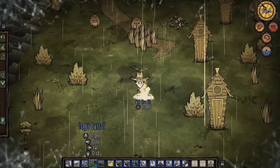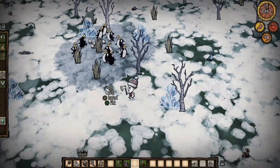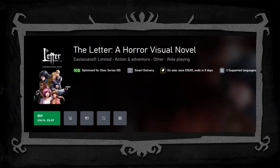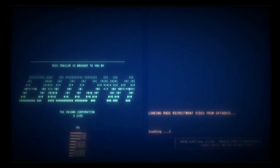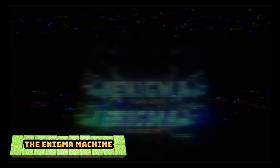Next on the list is our first visual novel and our first East Asia soft game. This one's 60% off at $6.69, and that's The Letter, a horror visual novel, rated 2.25. And we have The Enigma Machine next, 50% off at $3.74. This game is going to be our first stinker, and it's only rated 1.75.